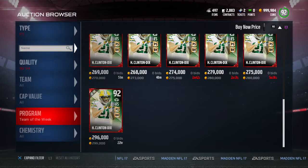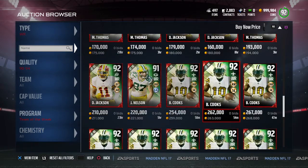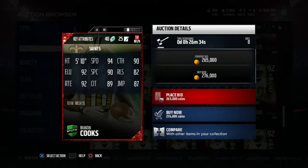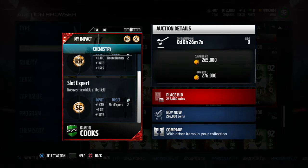Now checking out speedy Brandon Cooks — I somewhat want him but I'm not sure. He's going for about 260k right now. Looking at the back of the card, he has Route Running and Slot Expert chemistry. He's only 5'10 so he'll be your slot guy. His stats: 94 speed, 90 catching, 90 spectacular catch, 89 catching in traffic, 92 route running, and 92 elusiveness. This card looks unbelievable. I have full route running chemistry so he'll benefit from that, and Slot Expert gives him plus one catching.